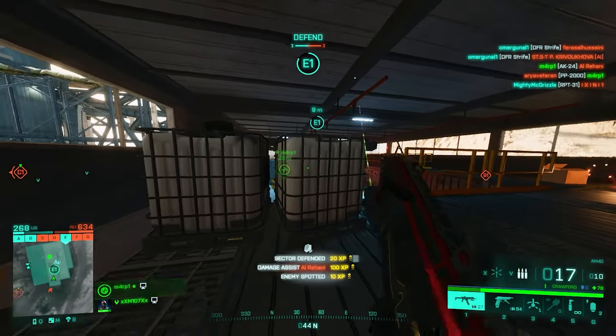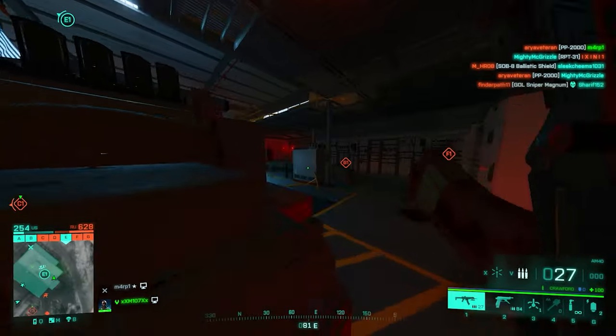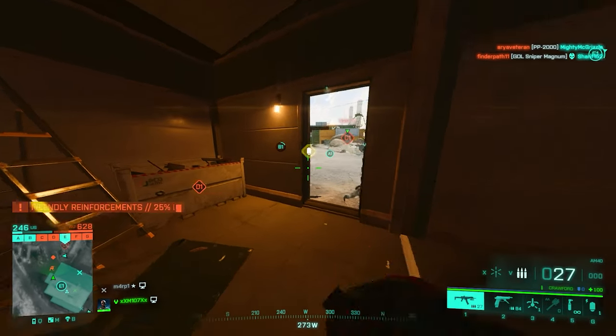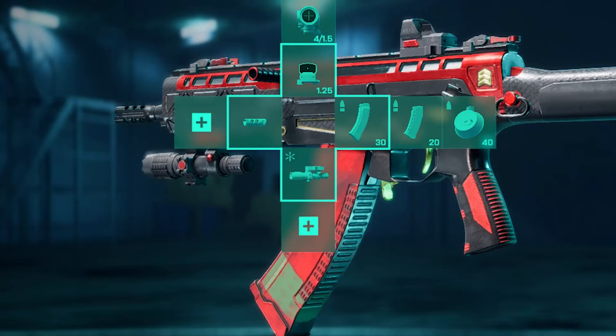For the AM40 setup, go for the Outcom Tactical muzzle brake to avoid the natural horizontal recoil, then the MG laser sight for more hipfire accuracy — you're going to need it on this weapon. For ammo, the best TTK is achieved with high power, so use high power extended first, then high power, then standard issue drum.